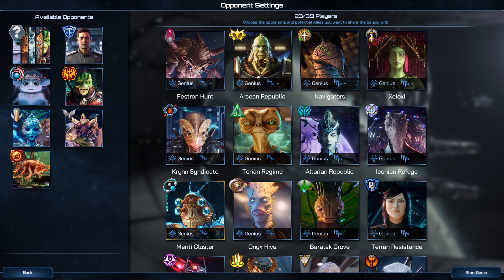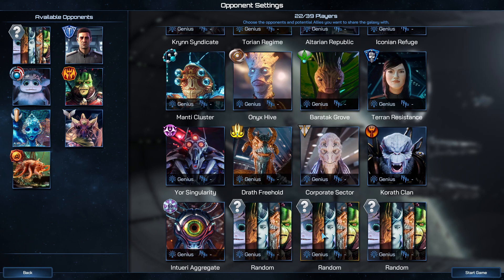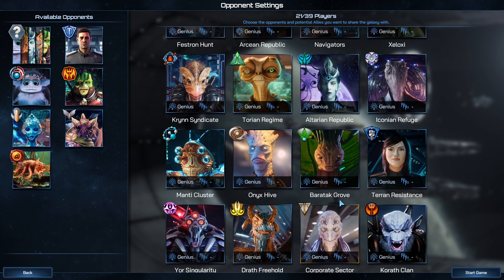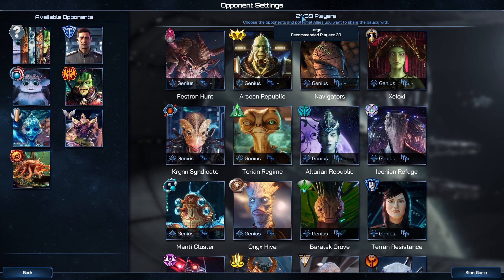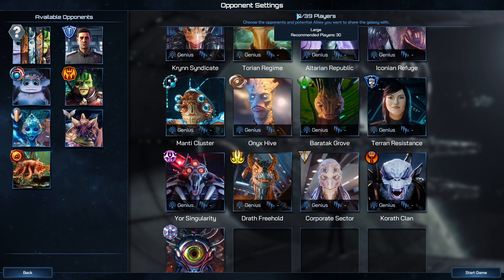This is just where you set up who's going to be your opponents — just left click to remove people. I like to have about 50% or less of the maximum, which changes based on sector size and how many sectors. About 50% or just below is pretty good. Here we're at 17 out of 39 max, so I'll go ahead and start the game.